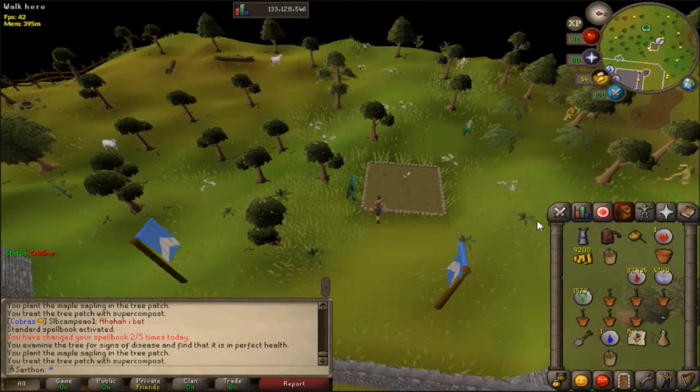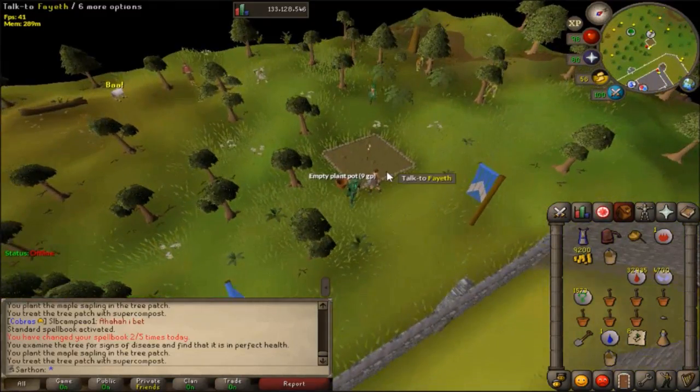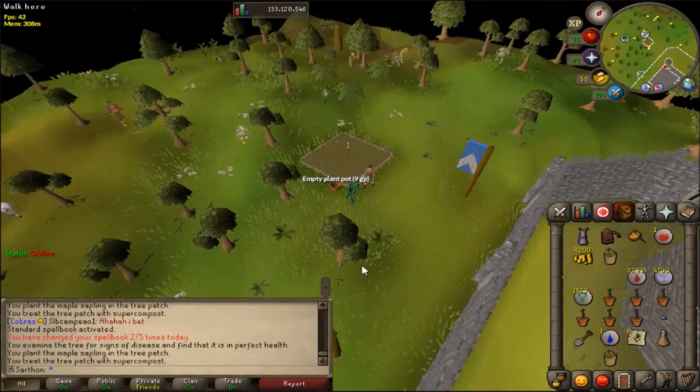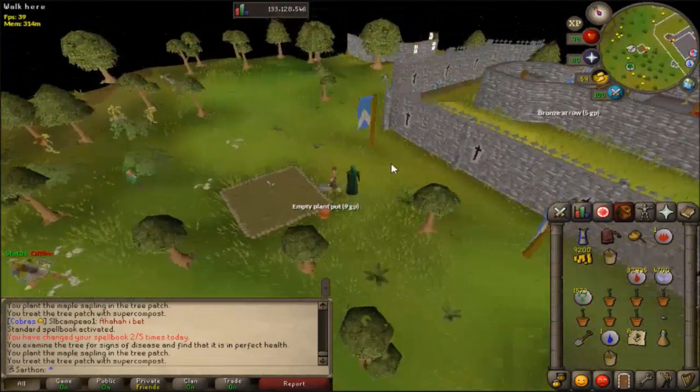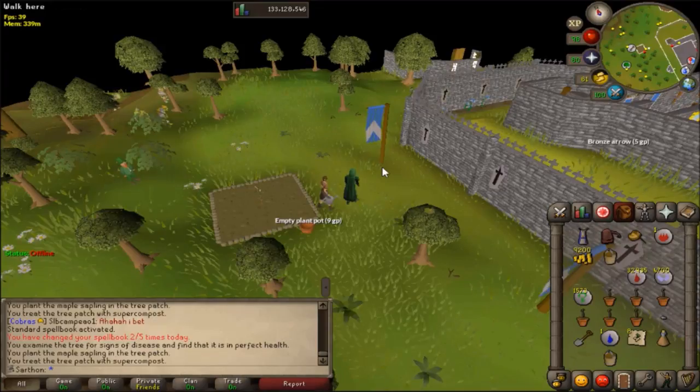So that was all of the regular trees. Now I'm going to show you where to find the locations for fruit trees. There are five regular tree locations and five fruit tree locations. All of the regular tree patches do not require any quest. However, having quests completed really makes the tree run for regular trees faster.